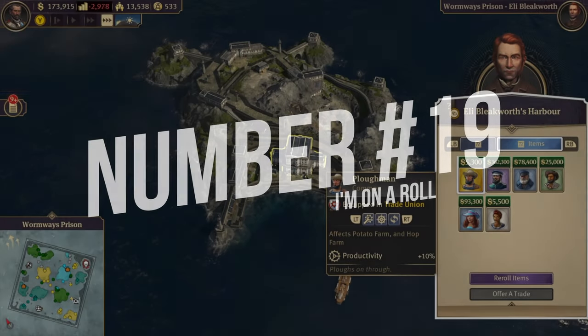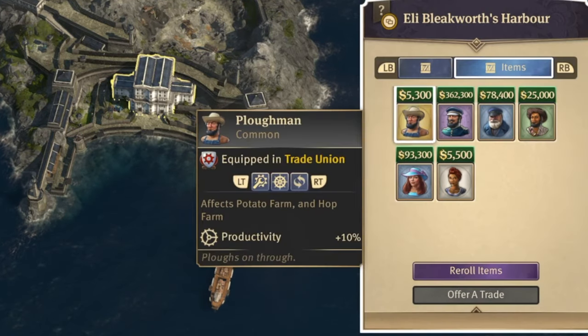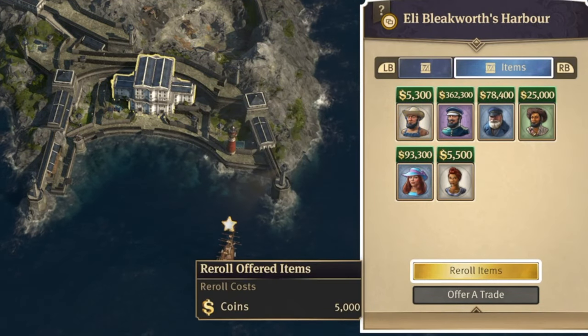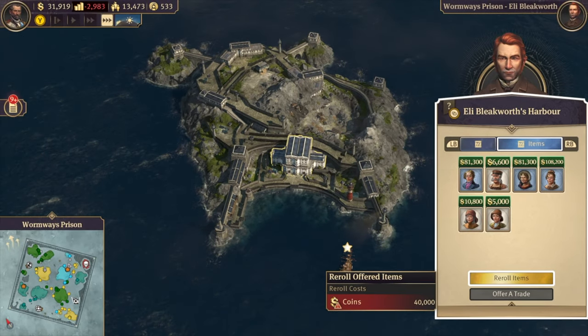Tip 19: Not happy with all the items the AI has to offer? Just reroll them. It will cost 5,000 coins, and the price will increase by another 5,000 for each time you reroll. But at least you'll have the item you want.